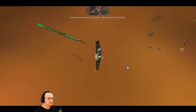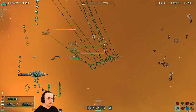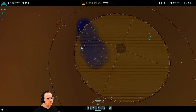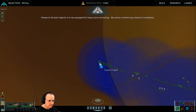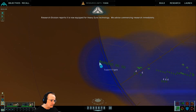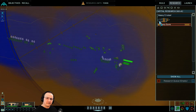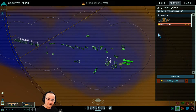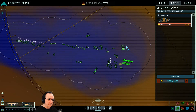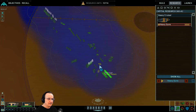Hyperspace transition complete. We have arrived at Keros. I'm gathering my fleet. The research station reports it is now equipped for heavy guns technology — we advise commencing research immediately. Heavy guns is what we wanted; once we research that, we get heavy cruisers. Our own heavy cruisers that we build ourselves, and they look amazing — actually quite a lot nicer than the Taidan ones.